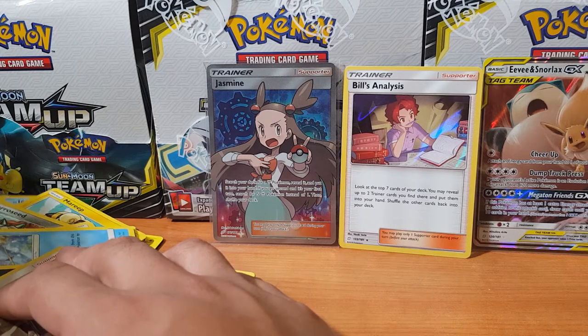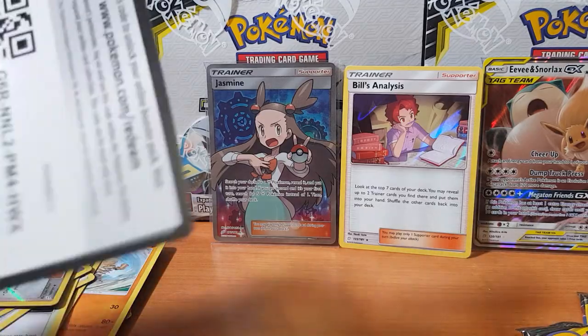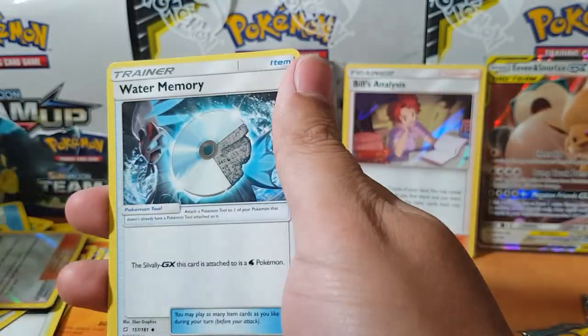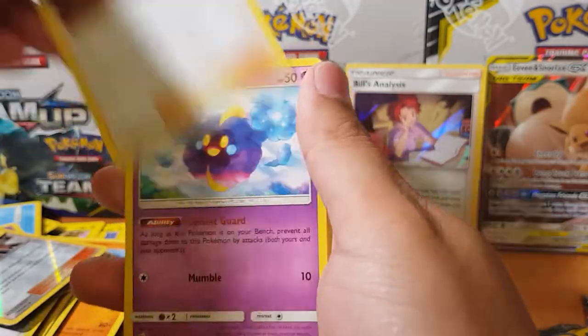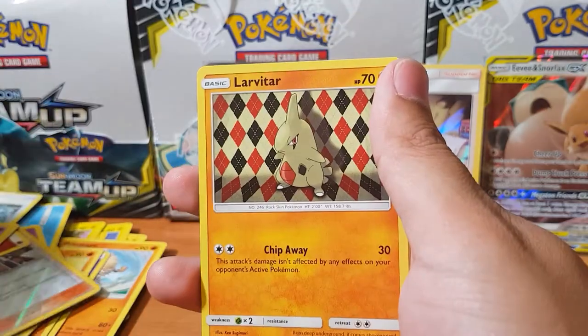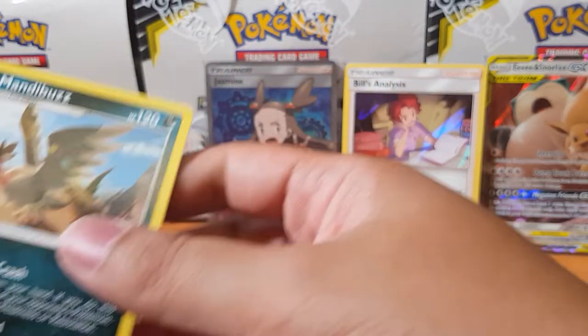That was from the eighth or ninth pack, so we've got three more packs left to go. I have a feeling the last three will be duds, but let's have a look. Golduck, Dratini, Cosmog, Litten, Grimer, Exeggcute, Larvitar, Kabuto, and oh Mandibuzz for the normal rare.